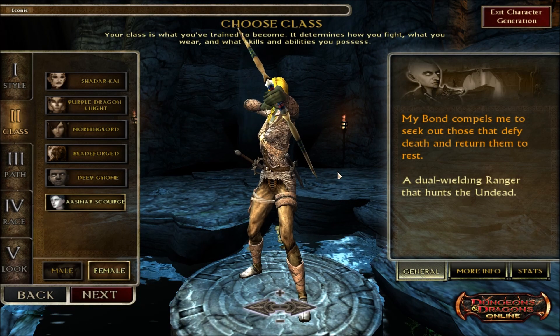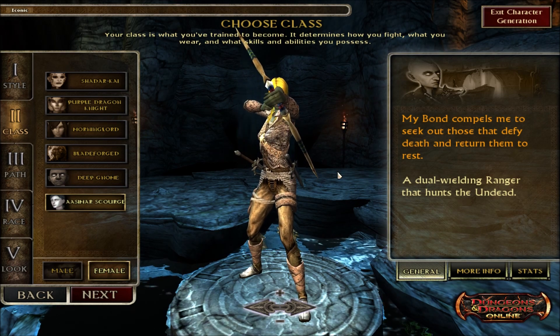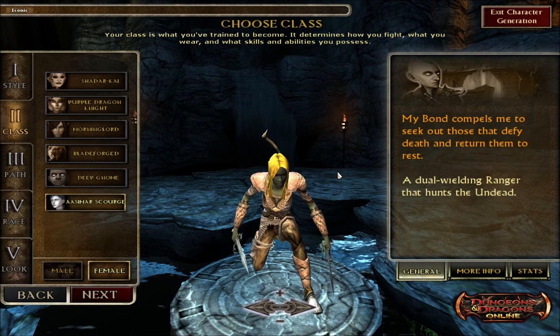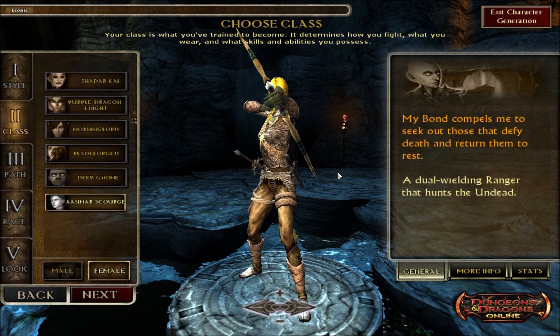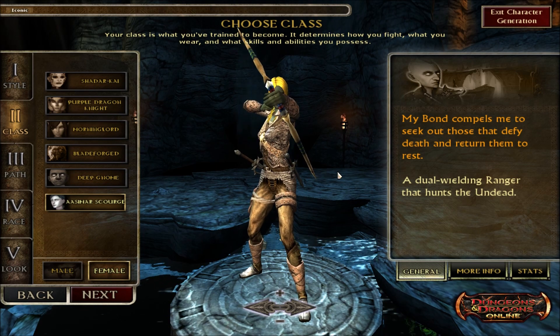Welcome to Scourge of the Undead. This will be the new Iconic Aasimar that's going to be featured in our upcoming third expansion, Ravenloft, in DDO. According to the dev notes, this is going to be a Forgotten Realms-based ranger that specializes in dual-wielding bludgeoning weapons.